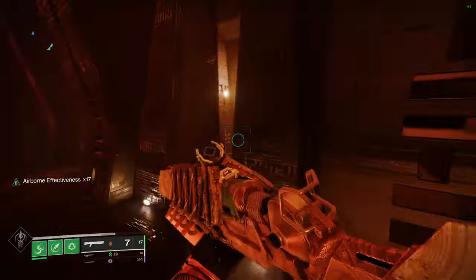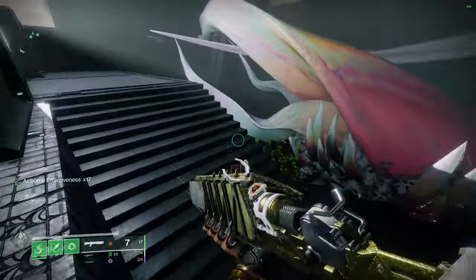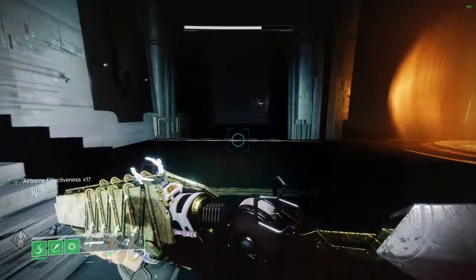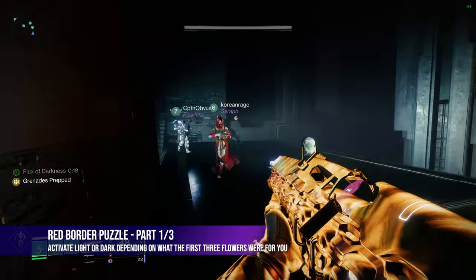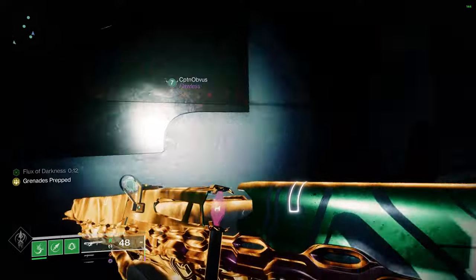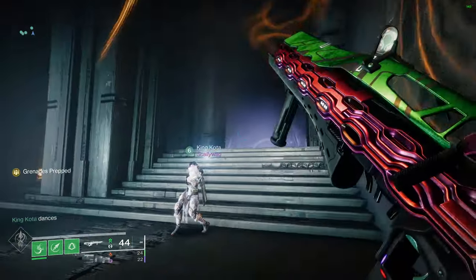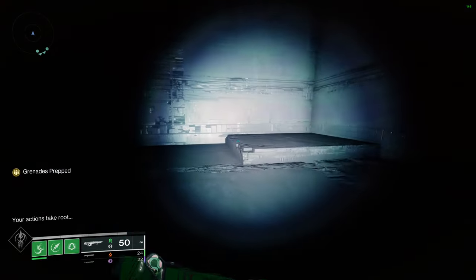The first area you'll need to interact with is just ahead, before the Cataclysm first encounter. Instead of progressing toward Cataclysm, go through the door on the side and follow the path downstairs. You'll eventually come across a dark room that will let you activate these dark or light orbs. If the first orb in the sequence is supposed to be dark, find the dark aura with the orb in the middle, pick up the buff by shooting it, and take it to the other dark orb it's pointing you toward. You only have to connect one here, and once successful, you'll see the text: Your Actions Take Root.